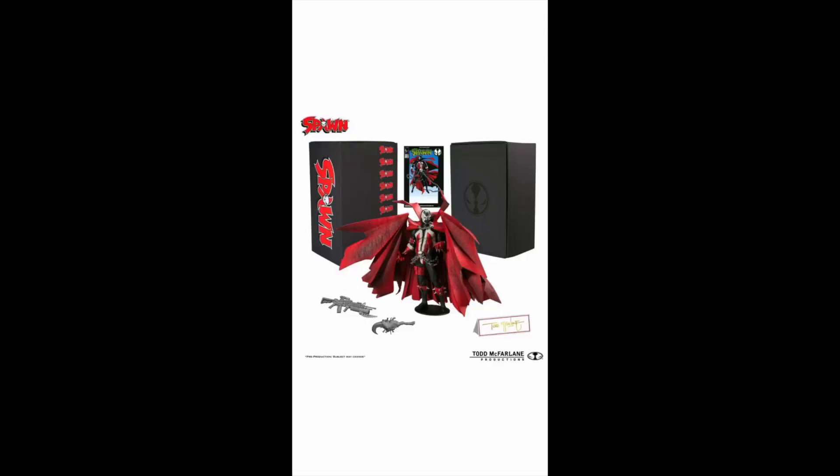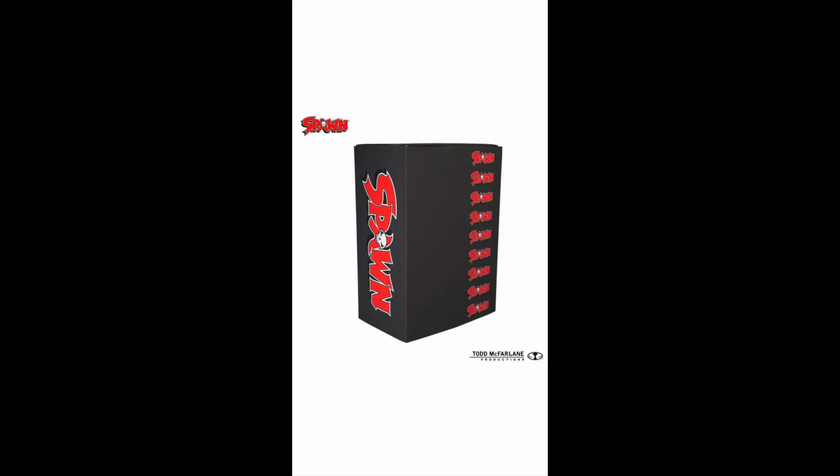Looking at our full product image, we really want to talk about the box. We've got a nice black box — looks like we got a slip cover in there. We can take a closer look at the box itself — we've got that nice Spawn logo on it. Looks really classy being all black, very much Spawn-ish. Not sure how these are going to look for in-box collecting — yet to be seen. The slip cover is going to have that nice Spawn name and logo on it.